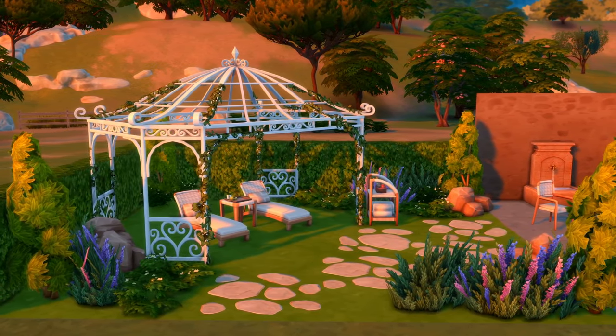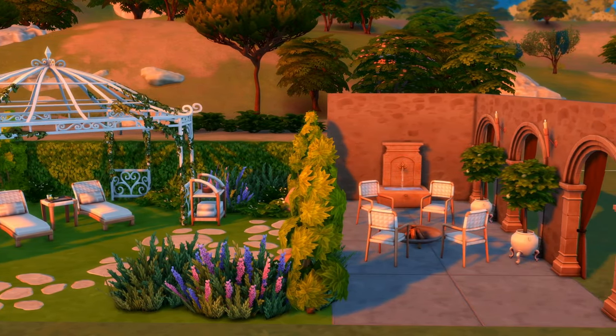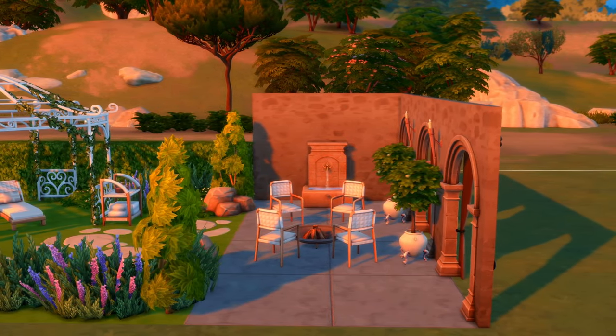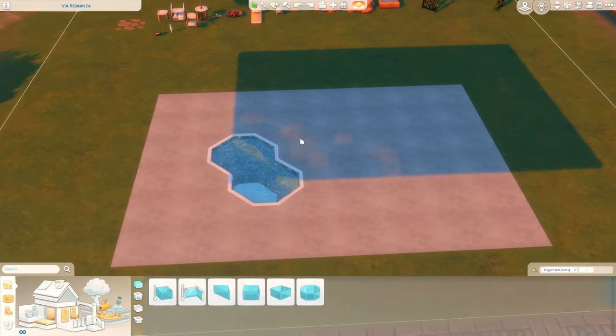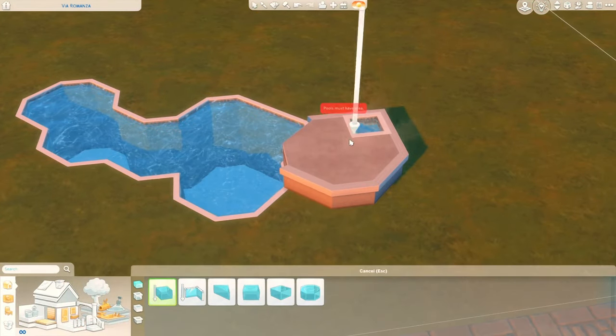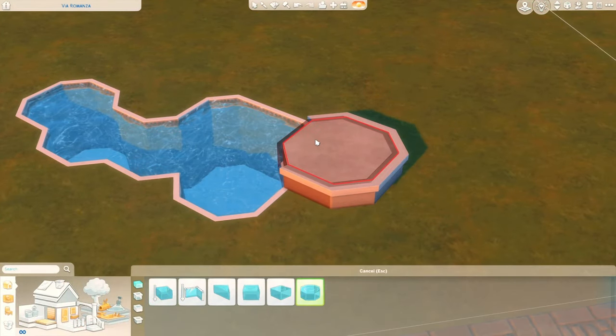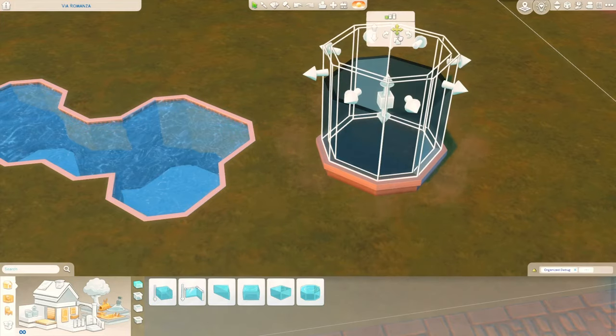I'm not really a backyard builder but this kit made me want to build a backyard. Here's an overview of all the items in the kit — this is the pre-built backyard that The Sims has on the gallery. I just wanted to show an overview of what they did with the pack. So let's go ahead and start our backyard. I wanted to do a custom pool — I never do custom pools, but I really wanted to do something special, not just something square and boring.